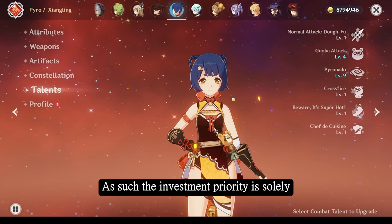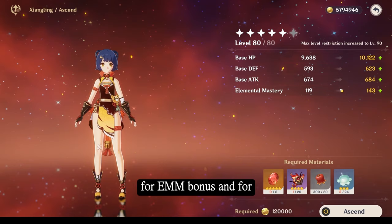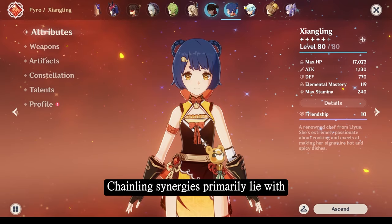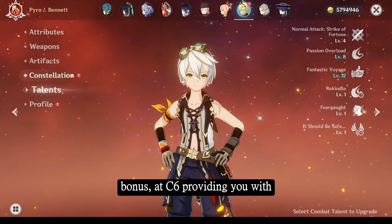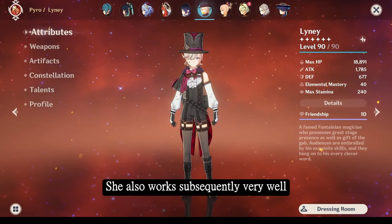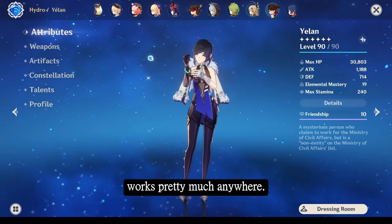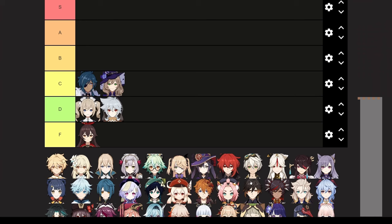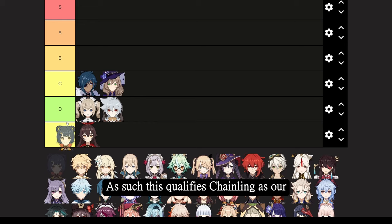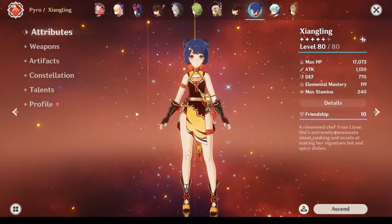Whilst you can level her to 90 — which is recommended for the elemental mastery bonus and additional reaction damage increase — it is an expensive investment. Xiangling's synergies primarily lie with characters like Bennett, who provides an attack bonus and at C6 provides additional pyro damage bonus, allowing you to proc pyro resonance for 25% attack bonus for your entire party. She also works very well with characters like Lyney and is great for vaporize teams. Xiangling is a universal character who works pretty much anywhere — one of the strongest pyro characters in the game and exceptional as a launch 4-star. This qualifies Xiangling as our first S-tier character, providing significant value as both a free unit and a highly invested unit for any account.